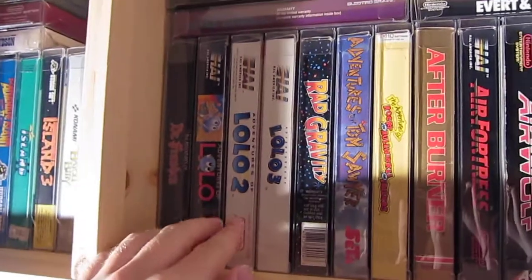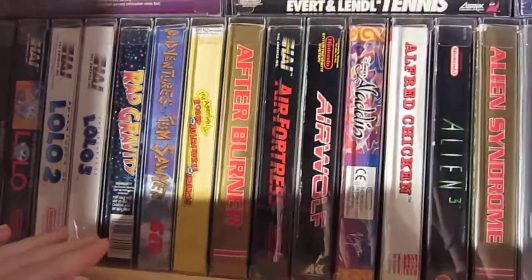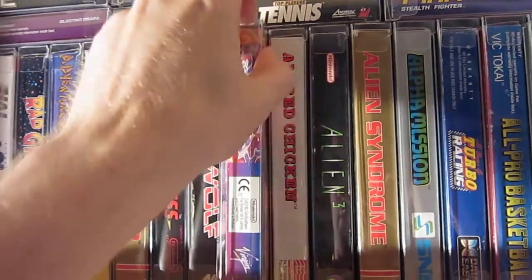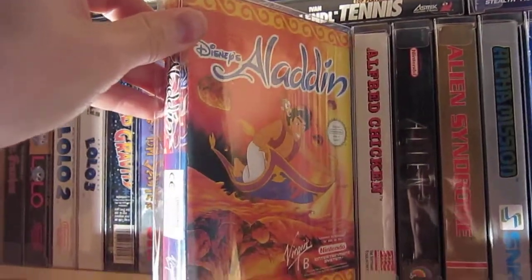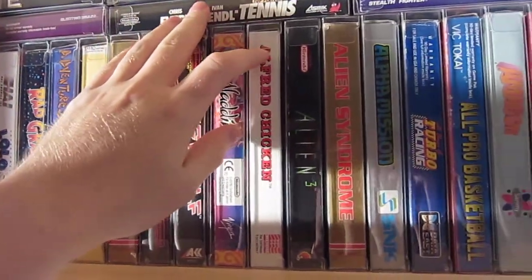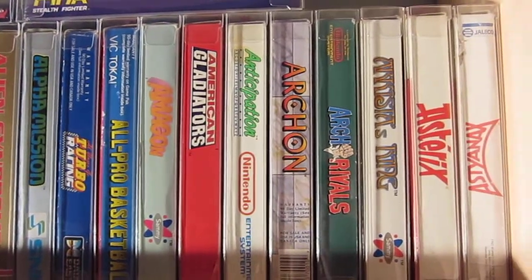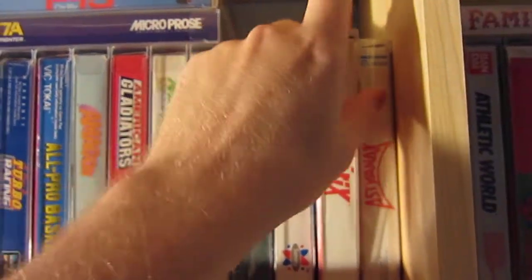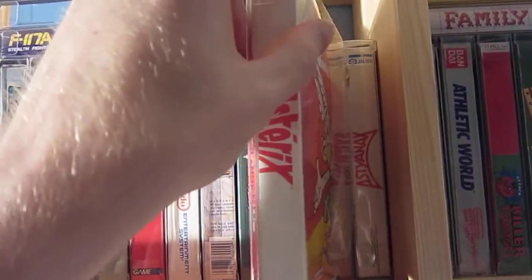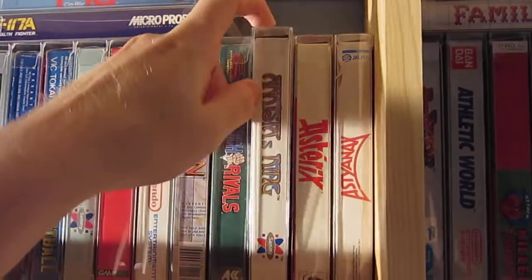And here we have Lolo 1, 2, and 3. Another PAL game: Aladdin. Alfred Chicken. And here is Asterix — or Kiss the Dream — which is a good game.